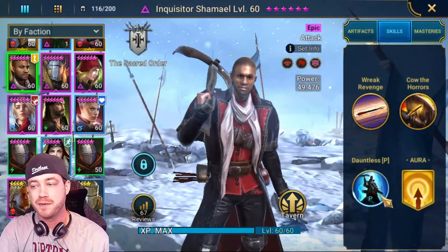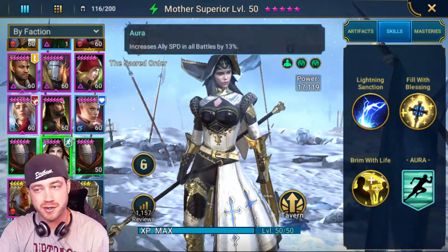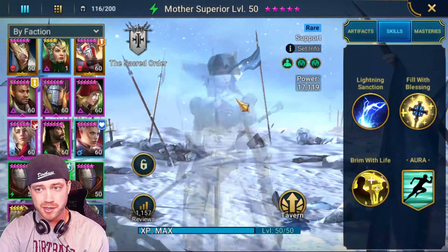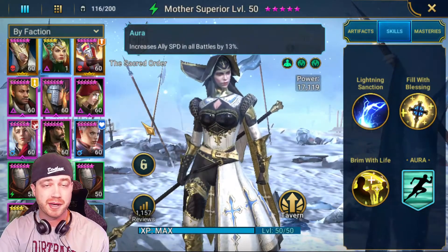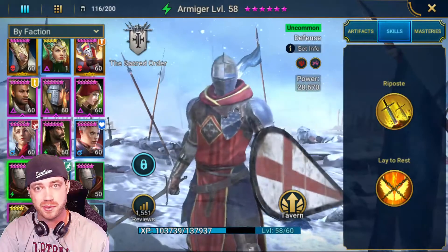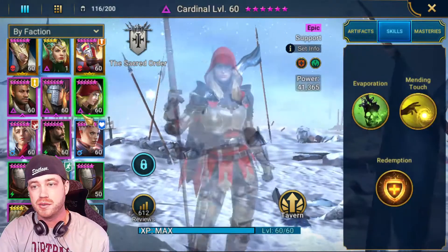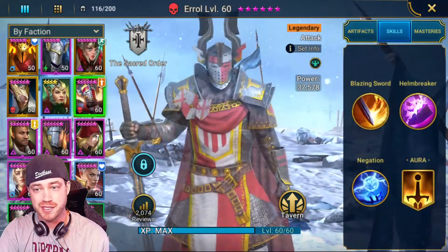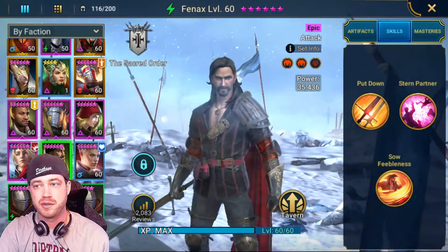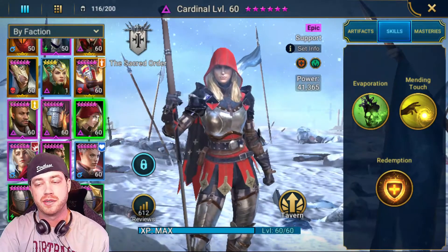Her A3 puts up a continuous heal and shield at full HP, so that's two more buffs on your Inquisitor, letting him ignore 100% of the target's defense. He hits really hard with her. Why you're also bringing her is the speed lead. I took out Athel, took out Armiger — if you don't have Fenix, use Armiger because block revive makes this faction so much easier — and I ran the faction with Inquisitor, Lightsworn, Cardinal, Fenix, and Mother Superior.